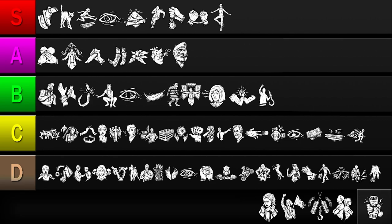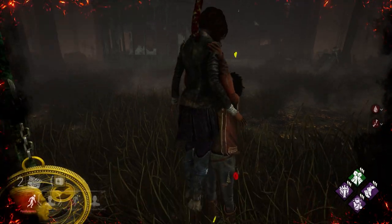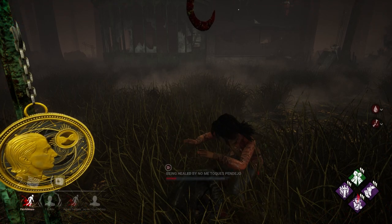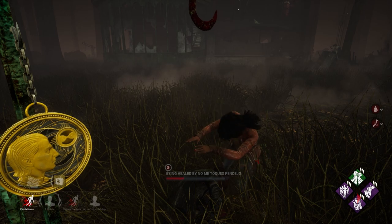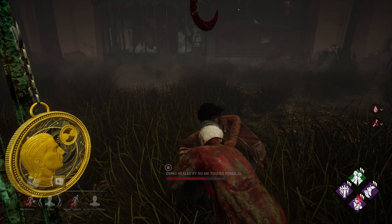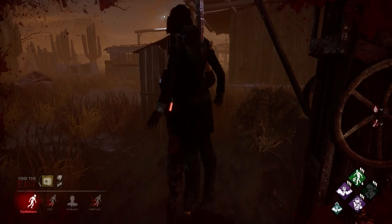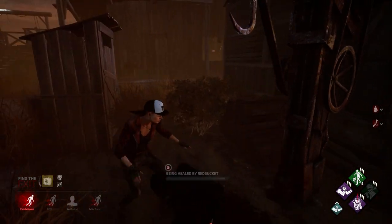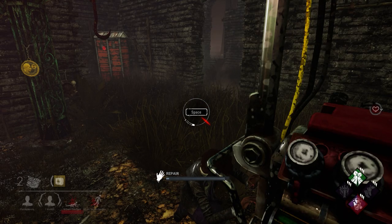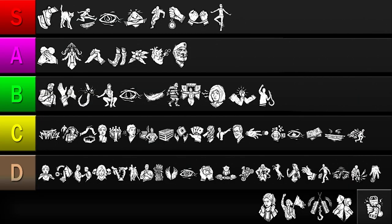Up next is Off the Record. After being unhooked, this perk silences your grunts of pain and hides your aura from the killer for a short time. It's kind of like having Iron Will and Distortion combined into one perk, which sounds good because both these perks have strong effects. But it can only trigger a maximum of 2 times per match, and that's considering you don't reach stage 2 on your first hook. There's also no guarantee you'll need the benefits Off the Record grants, since you typically only get unhooked when the immediate area is safe. So while Off the Record has some powerful effects, they only last a limited time and won't always be necessary. I'll be placing it in the C tier.